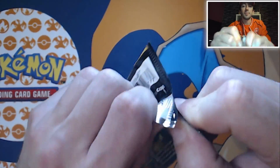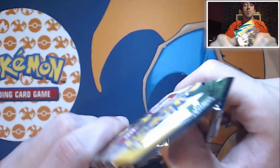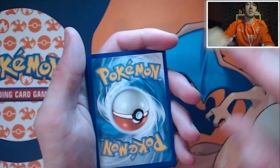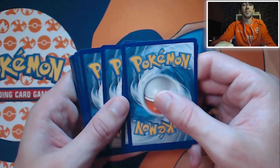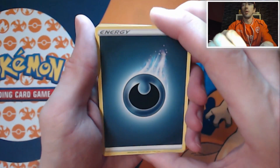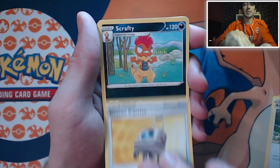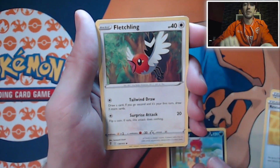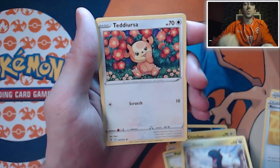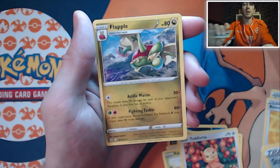It's the last Umbreon pack and it's a green code. We've got the Energy, Aromalady, a Rescue Carrier, Scraggy, Fletchling, Chinchoo, Petalil, a Dino, Teddiursa, Reverse Holo Stormy Mountains, and a Flapple.